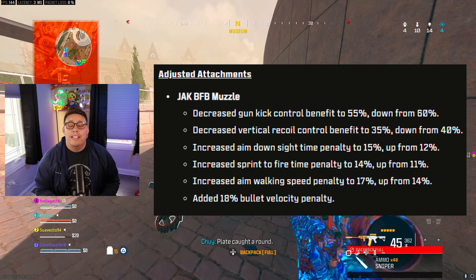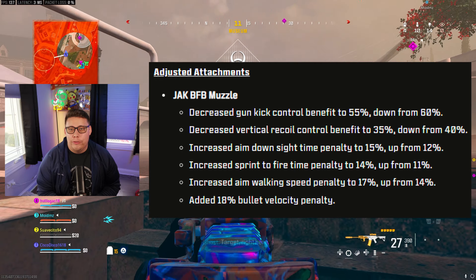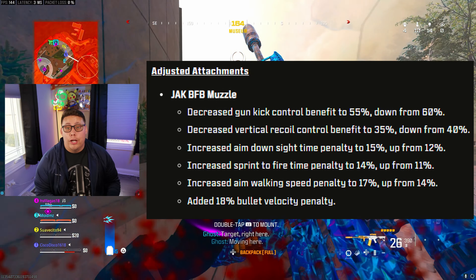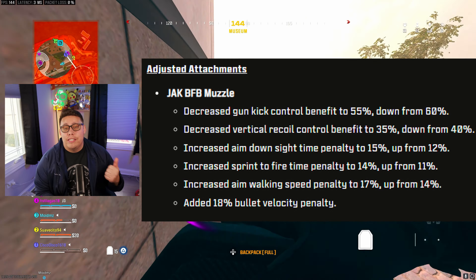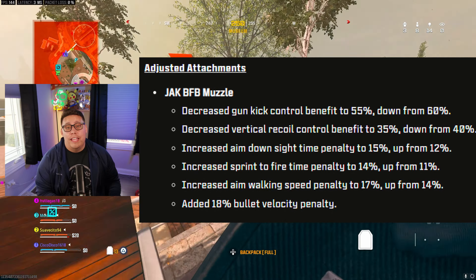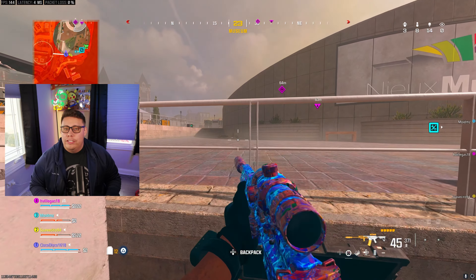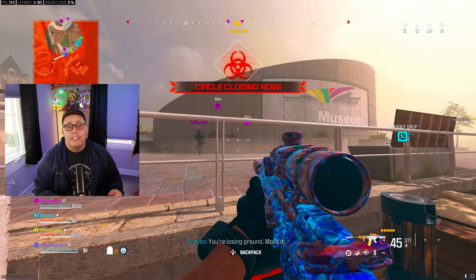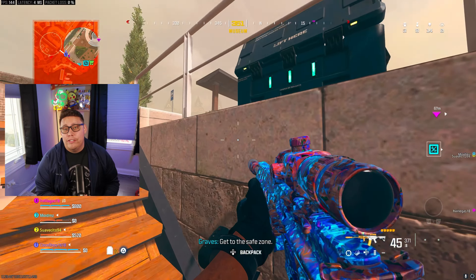The very last change comes to the BFV muzzle, which is part of most meta loadouts and helps a lot to control recoil. It has been nerfed quite a bit — the gun control and vertical recoil control benefits were decreased, and they increased the ADS, Sprint to Fire, and Aim Walking Speed penalties, and also added a Bullet Velocity penalty. Note it still has that advanced UAV ping penalty on top of these changes.